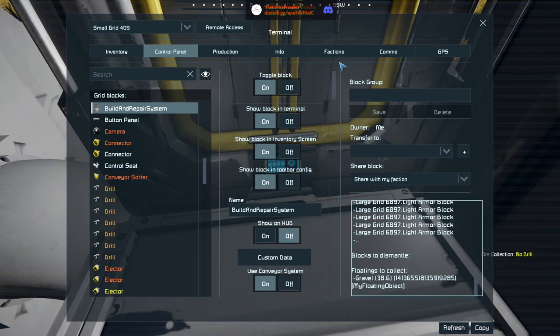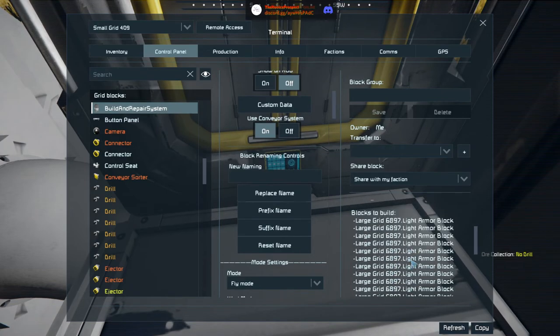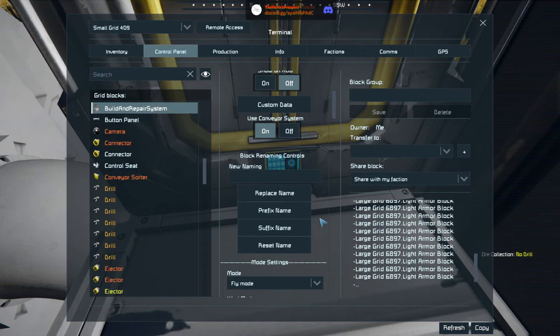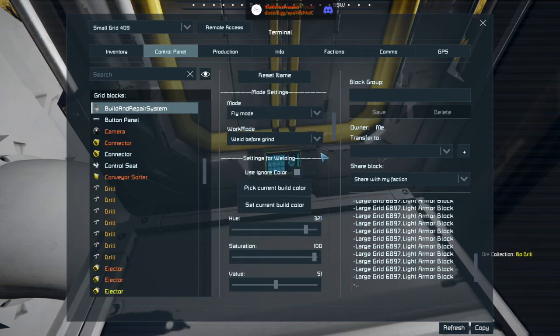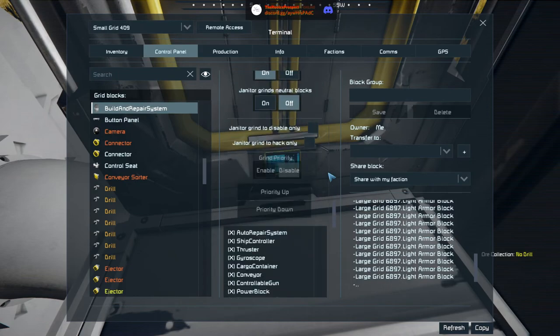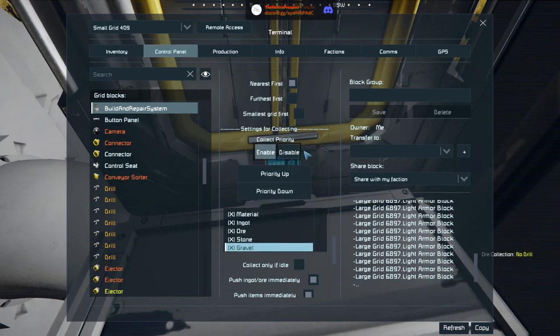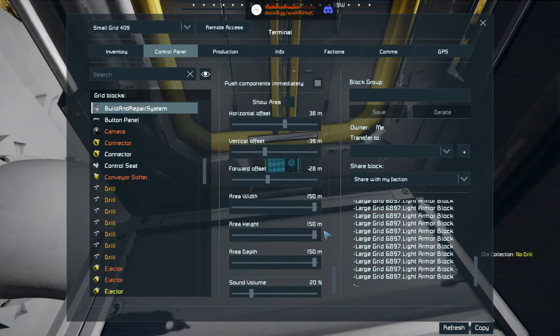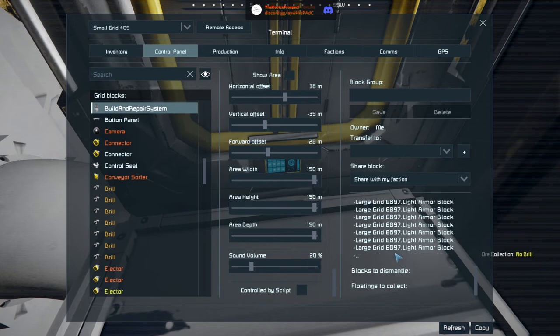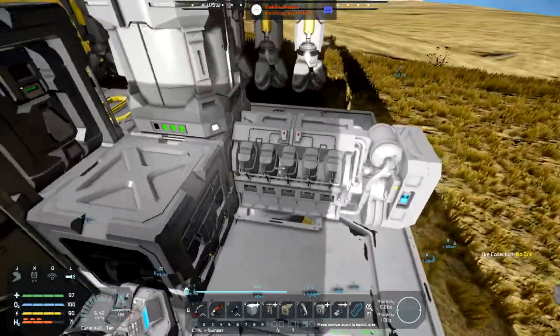Oh no — please don't. We need to check the conveyor system — it's enabled and seems fine. Please do not pick up gravel — can we disable that? Yes, disable it please, we're getting rid of it. We may have actually wasted resources from Build and Repair just trying to collect gravel we've been consistently throwing out.